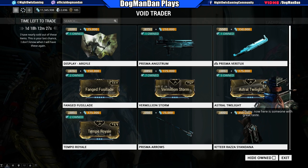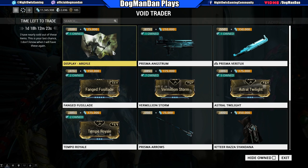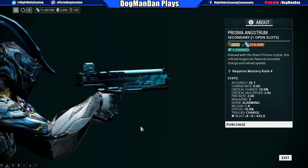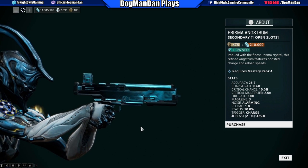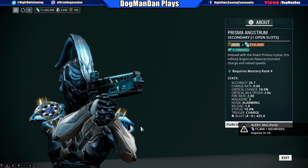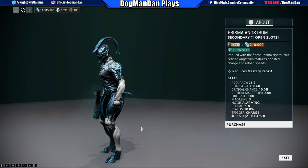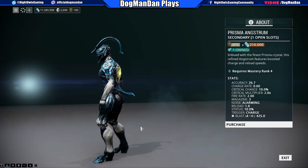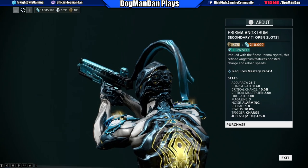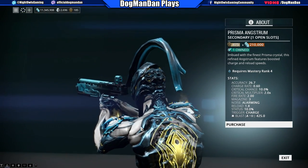First off, there are two new things: a Display Argyle and a Prisma Angstrom. The Prisma Angstrom means I'm going to have some fun with some forma and all that good stuff. It features a boosted charge and reload speed. I have not played with it yet, but the blast damage and all that fun involved — I can go boom boom and blow myself up. I can actually blow myself up, so we'll take a look at that in just a second.